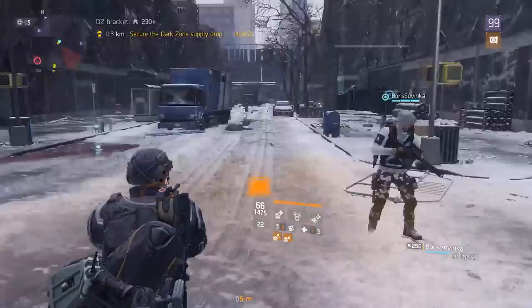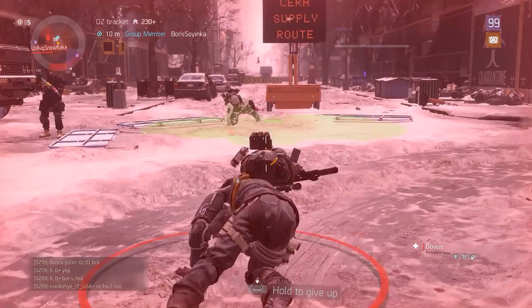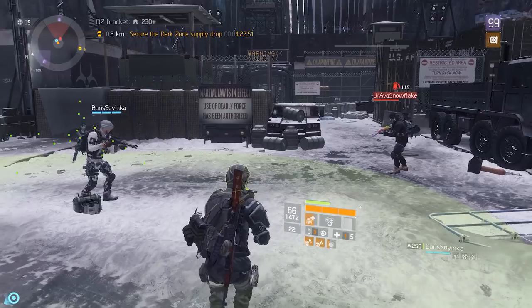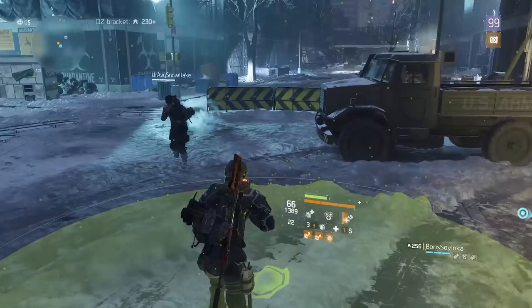Now for a couple of first aid bugs. The first aid defibrillator's revive effect does not work when a player is already being revived by a life support station, and it also does not work when the player using the defibrillator goes down before the first aid has a chance to revive the target. This is strange because players can still receive the heal from it, just not a revive, which is inconsistent — other deployable skills continue to work even if the player is down.